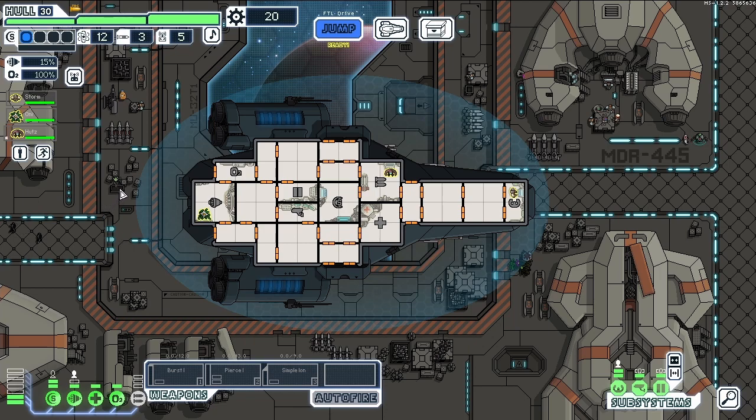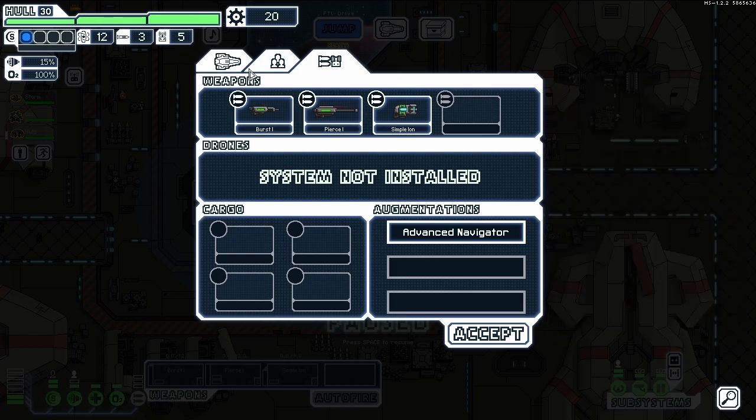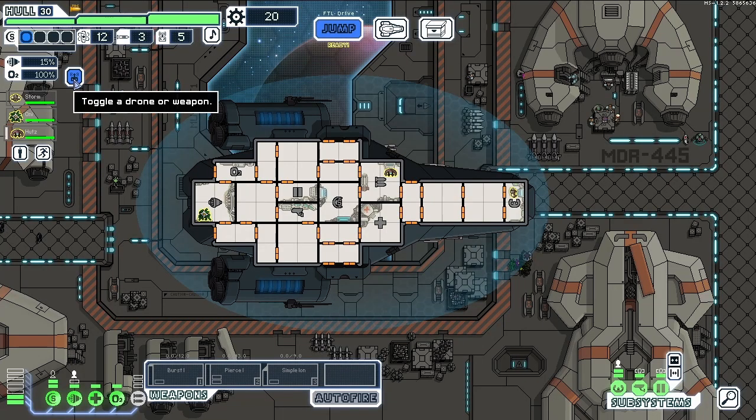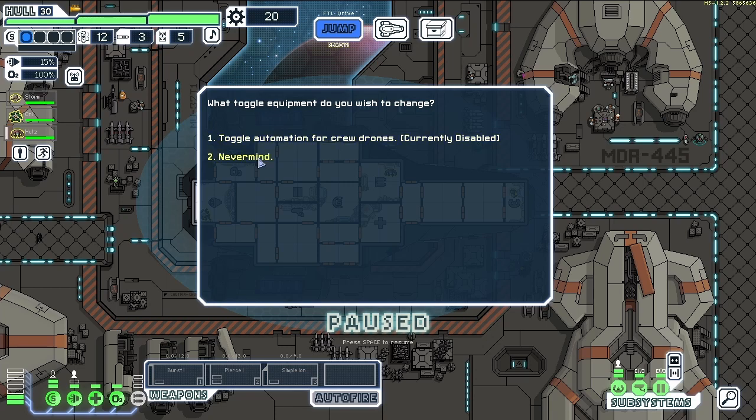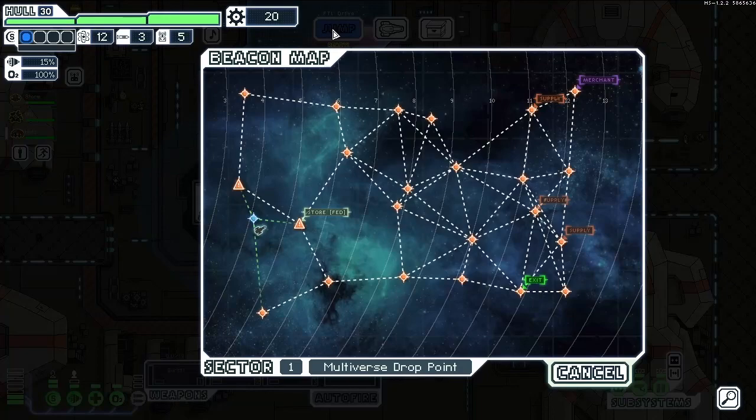Oh, this is cool — look at the little aliens and stuff. There's so much. It's really nice; they've made it all work with the existing art style. I didn't even check out the weapon — we have a pierced laser that can pierce additional shield layers. Breach chance 30%. That's the standard weapon. There's also a toggle for a drone or weapon, and automation for crew drones. There's a lot going on here. Let's just jump somewhere.